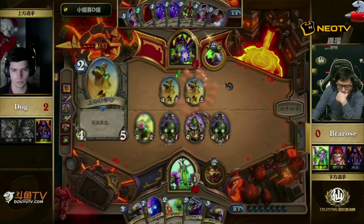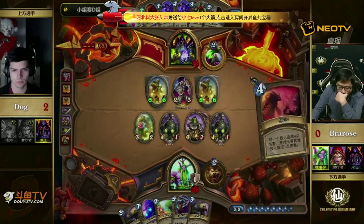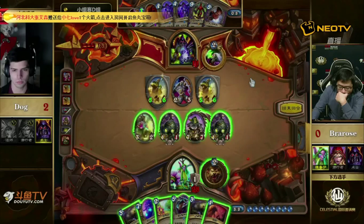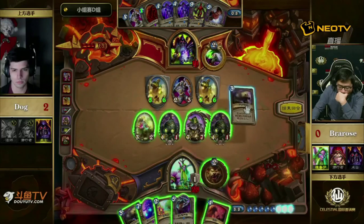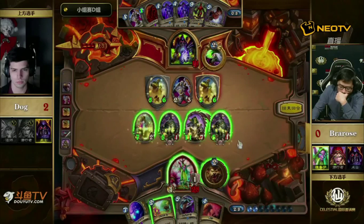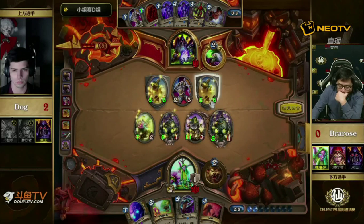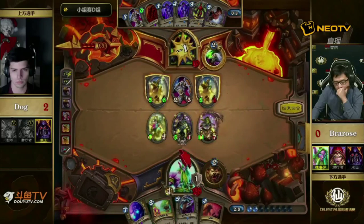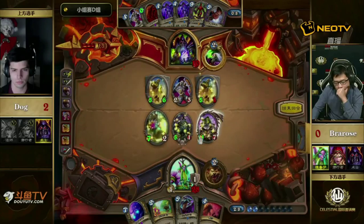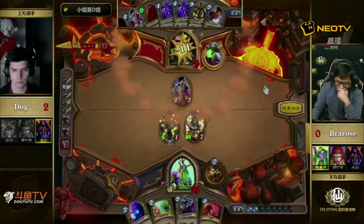Dog has Molten and Taunt, but is there any way he can stay alive considering Bra Rose has double Savage Roar in hand? Not really. Bra Rose attacks face — he has lethal no matter what, even if Dog plays the Big Game Hunter. The 3 damage difference between 11 or 14 doesn't matter — there's way too much damage anyway. The Fairy Dragon and both bombs can get through these Ancient Watchers, and he has 11 damage on the Dr. Boom alone, which is enough by itself. So this is super lethal. It's going to be Bra Rose's game — he finally picks one up. Good play by Bra Rose, putting enough pressure on to finish and limiting Dog's options.